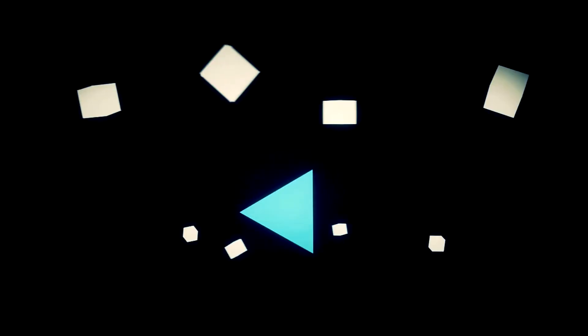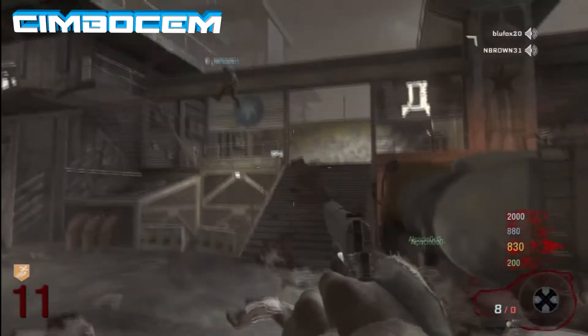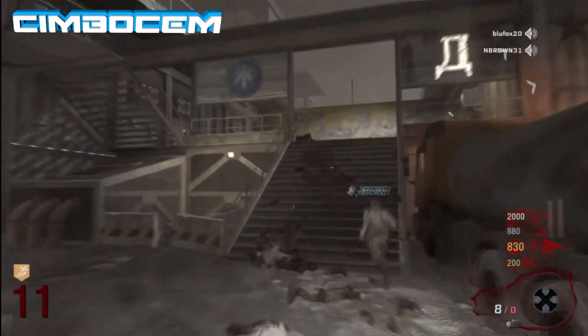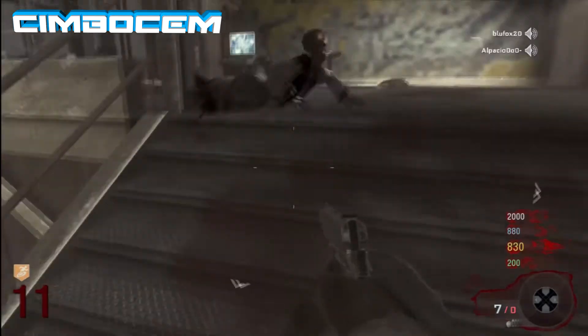Hello guys, I'm showing you a brand new glitch today which is to get on top of the track on Ascension. All it is is just a knife lunge to get on top of the barrier, and then it's a strafe jump which will need stamina. Otherwise it will be a very hard strafe jump if you haven't got stamina.